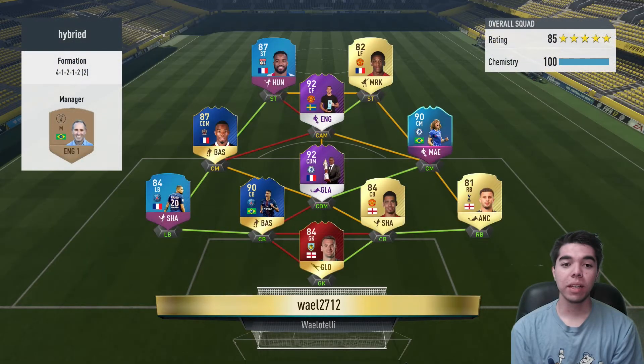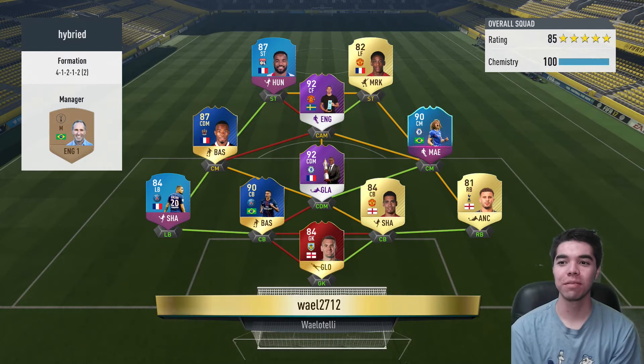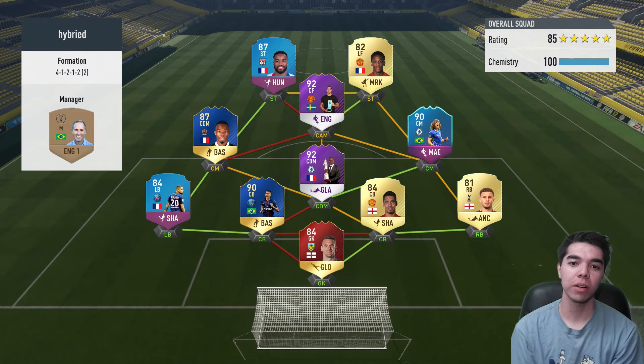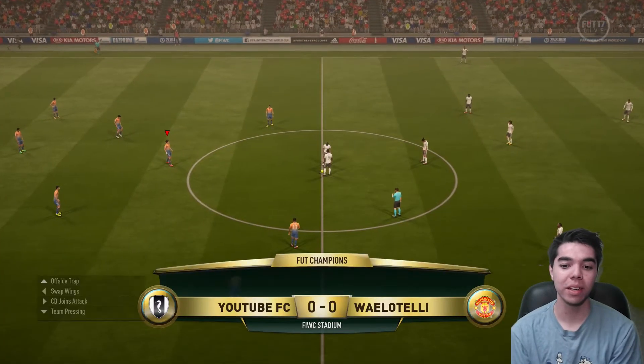The second opponent's coming up with another incredible team — jeez, these teams are so good. 5-star 85 overall 100k team. He's got Lacazette SBC up front next to Martial, center forward Ibrahimovic — Player of the Month — Player of the Year Conte, and the 90th birthday David Luiz in center mid.